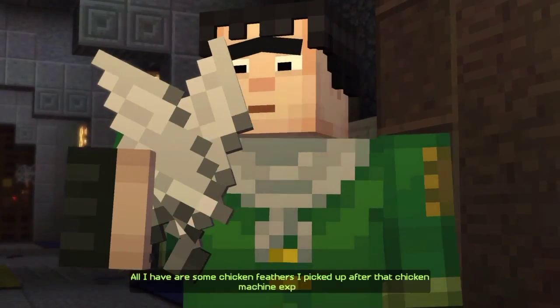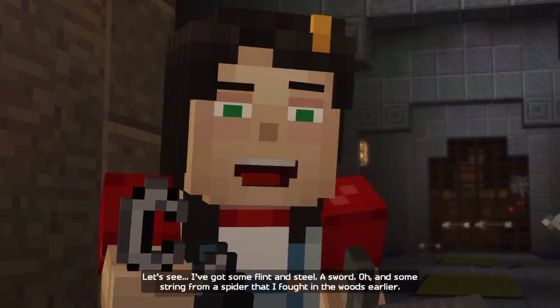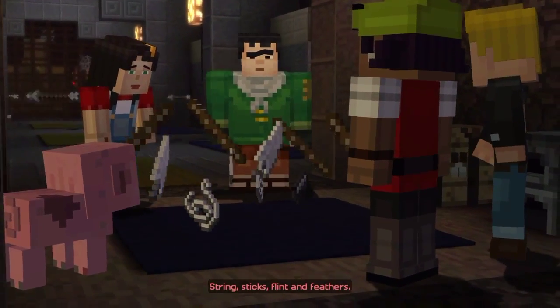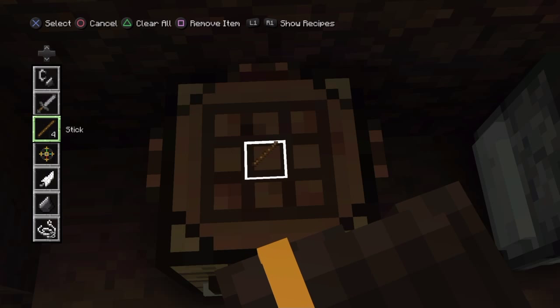All I have are some chicken feathers I picked up after that chicken machine exploded. I wonder what we're going to need to make. That's flint and steel — a sword. And some string from a spider I fought in the woods earlier. String, sticks, flint, and feathers. What could I possibly make with all of those things? I believe it was like that... let's see. There we go — sticky stick, and I think it was a feather on the bottom. There we are.